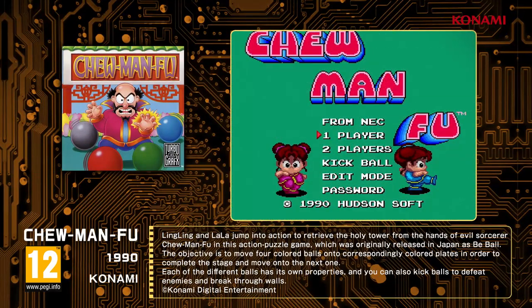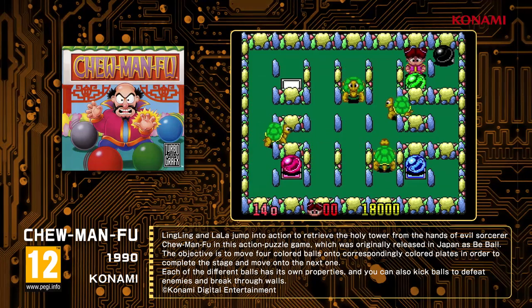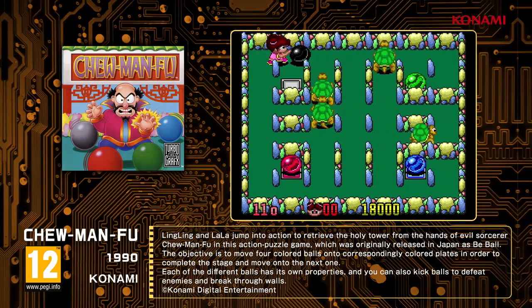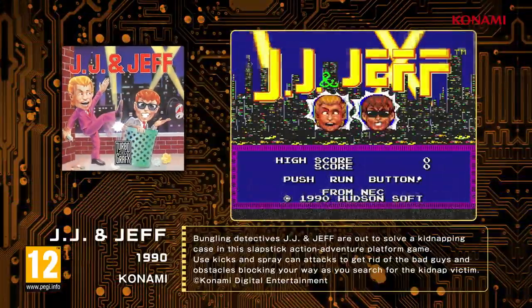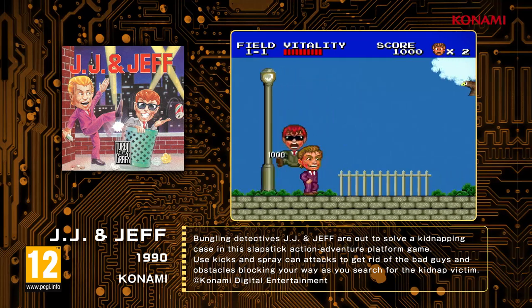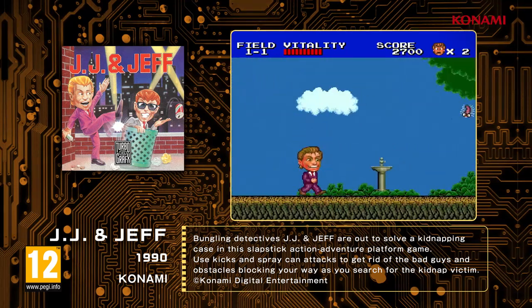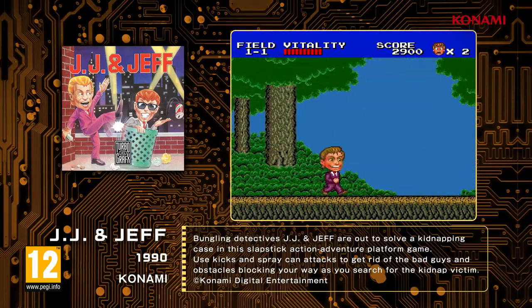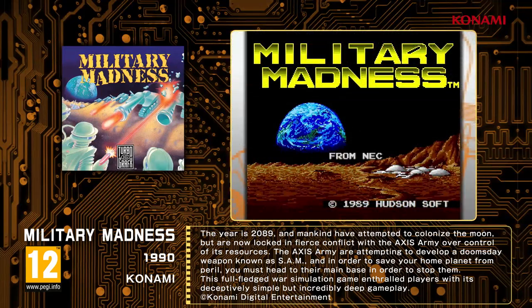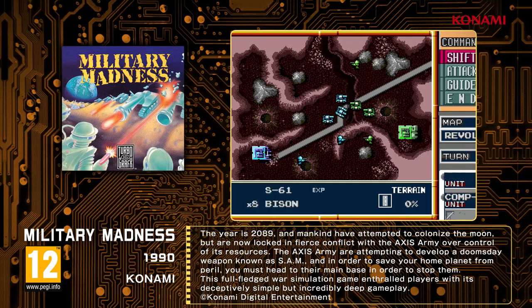Chu Man Fu — to take back the holy tower from the mysterious sorcerer Chu Man Fu, characters RinRin and RanRan have to throw balls and solve puzzles. JJ and Jeff, a detective action-adventure game with a strange line of humor. The stages are harder to clear than you think. Military Madness — head for base Nektarus and save the earth in this hex map turn-based strategy game.